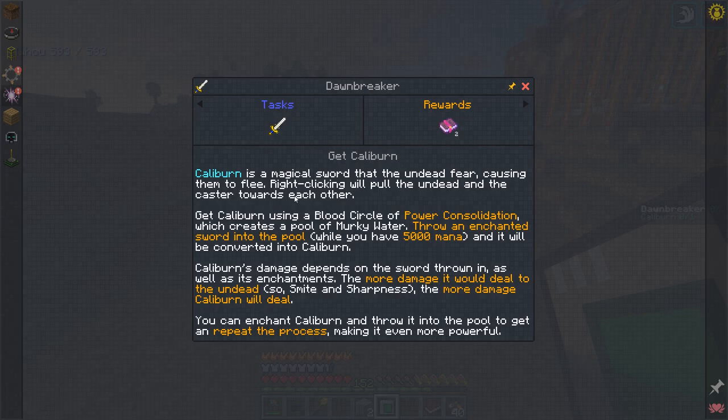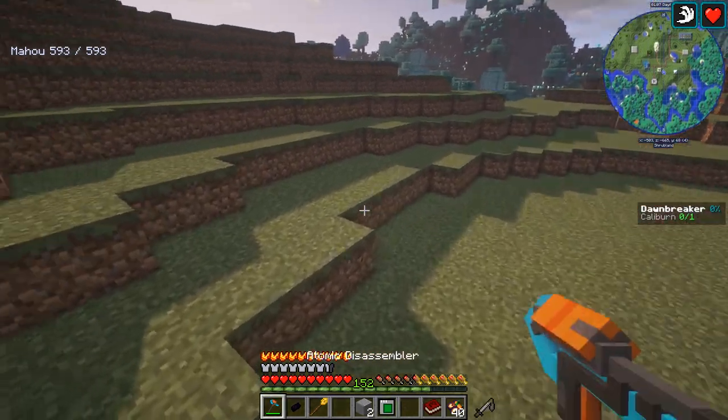Caliburn is a magical sword that the undead fear, causing them to flee. Right-clicking will pull the undead and the caster towards each other. So that actually makes zombies and skeletons run away from you. Get a Caliburn using the blood circle of power consolidation — it actually makes a big lake, so you don't want to use it near your base because it's going to destroy your base. You have to throw an enchanted sword in there, preferably with Smite. It'll take 5,000 mana when you throw the sword in, but you'll get your Caliburn.